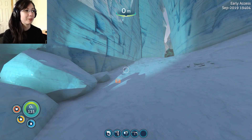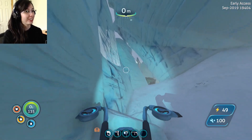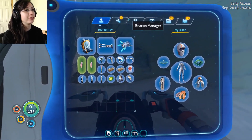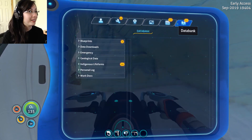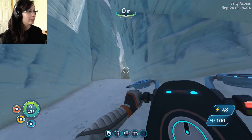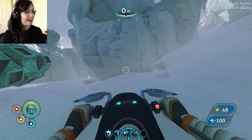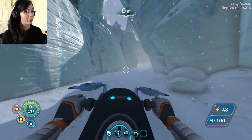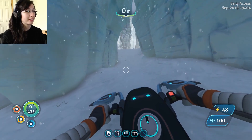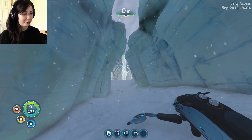Welcome back to Subnautica Below Zero. We are currently hiding in a ditch in the Arctic Spires and yeah, we've met the worm — we've called him Vanilla. It's a terrible name. I'm just gonna turn off the icons. I notice that they tend to turn back on whenever I reload the game.